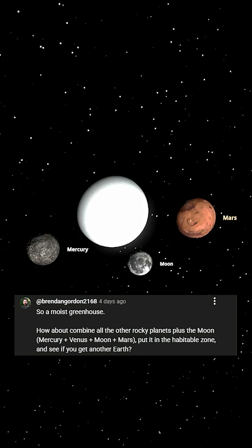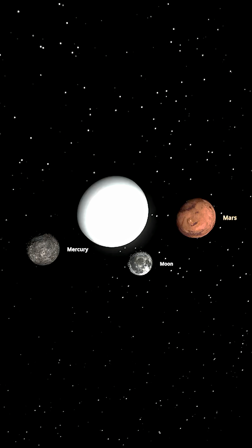Combine all the other rocky planets plus the moon and put it in the habitable zone. Will we get another Earth? That's a good question. I don't think so personally, because Venus is going to be the main object here, and that is going to be a lot of greenhouse.